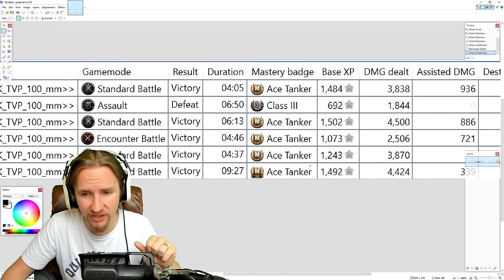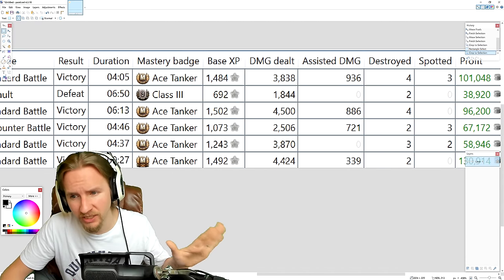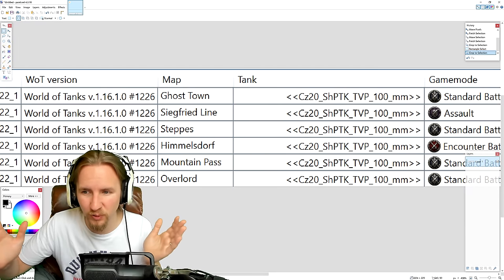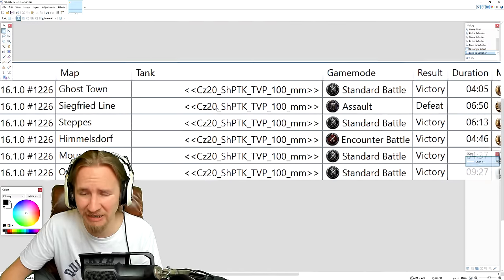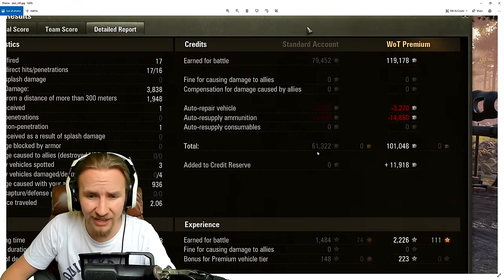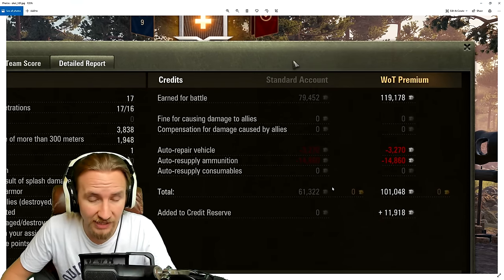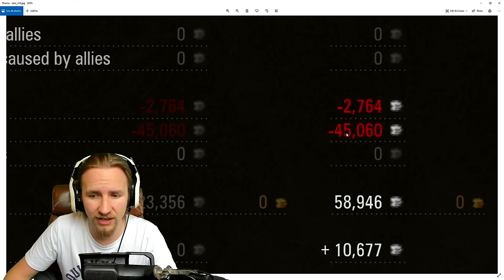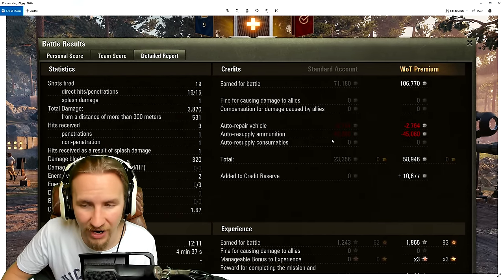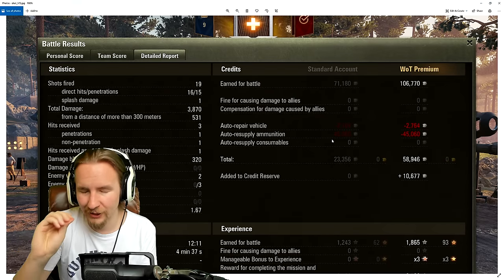Consequently I went on an absolute tear — in under an hour I smashed out five ace tankers, crushing big damage game after game. The one bad result on Siegfried Line was where I got essentially one-shot by a T30 penetrating me with a high explosive round, so watch out for that with the weak all-round armor. Also: if you don't fire any gold rounds you make good profit, but even firing a few gold rounds quickly digs into that profit. In tier 10 matchmaking where you'll want HEAT against high-tier heavies, spending nearly 5,000 credits for only 250 damage doesn't feel right.